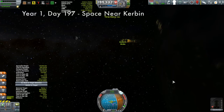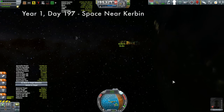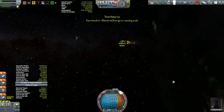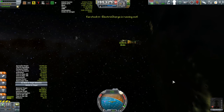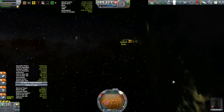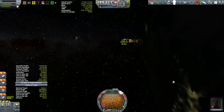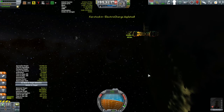The plan is to connect up with the Korion, transfer most of our fuel over, and then get Stala back down. Electricity is running out - electric charge is depleted. I've reduced target velocity down to just 0.1 meters per second, so maybe I should do a little burning toward the Korion. Electric charge is fully depleted now.